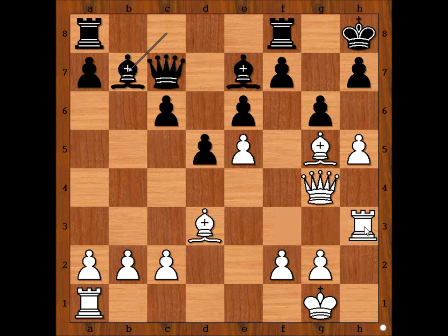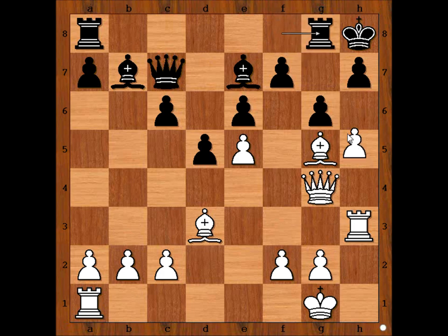Gurgenitze played the strongest move: Rook to H3, lining the Rook up with the Black King. Rook to G8. H takes on G6. Can't take with the H pawn, so black captured with the F pawn. And we have reached the most critical position of the game. It is white's move. Please pause the video and try to find the best move for white.